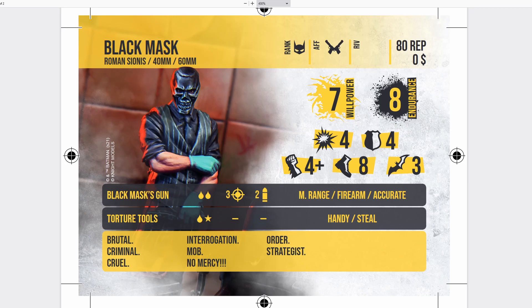He comes with a gun — looks like Black Mask's gun — with double blood, 3 rate of fire, 2 ammo, medium range firearm, and accurate, which I believe gives you plus 1. I really like this gun; I'm always a big fan of double blood weapons. He also has Torture Tools as a melee weapon, which gives him Handy and Steel and deals a blood stun. With 4 attack, if you effort 3 times that could go up to 7, which is pretty good.